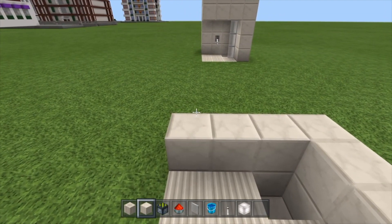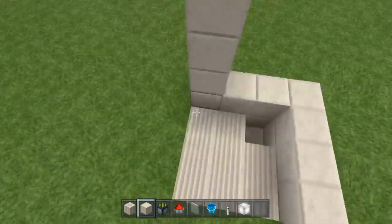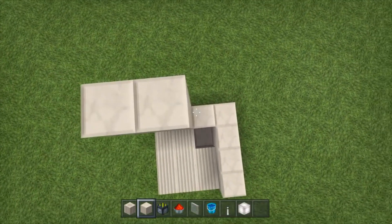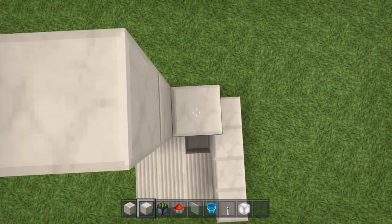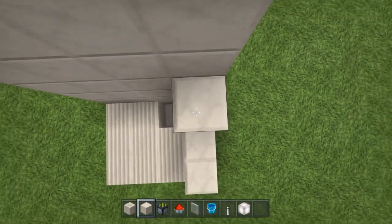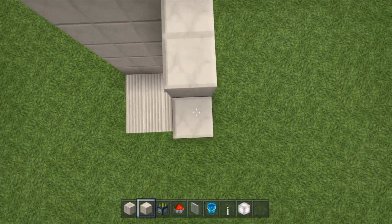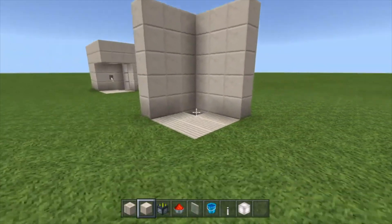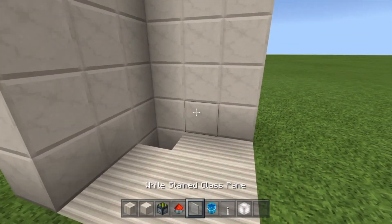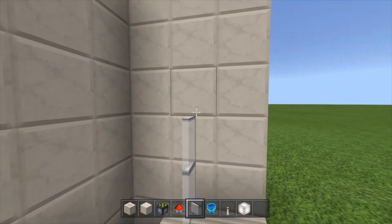Now what we're going to do is bring the walls up by four — one, two, three, four — so it should be five blocks high. We go one, two, three, four on each side. There it is — that's how tall it should be. Then what we're going to do is simply put some glass panes here.